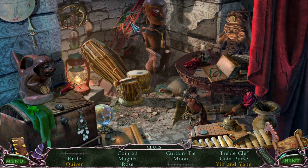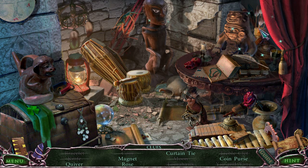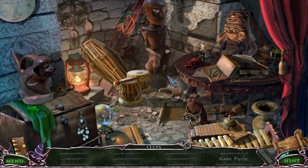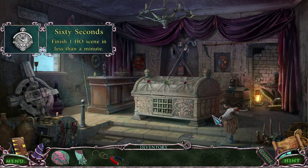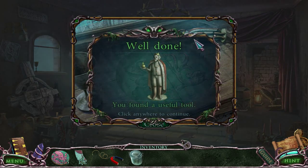I have something I can destroy here — that looks like something I need to destroy. That wall, giving me a treble clef. I need to find a quiver, a knife, coins — coins are pretty easy to find. This is an item I can pick up: yin and yang. I'm tying back that curtain for the quiver. This magnet on a string looks like a very useful item. I got an achievement for finishing a hidden object screen in less than a minute — I did not do that on purpose, I just got lucky.